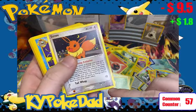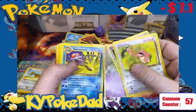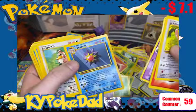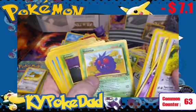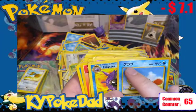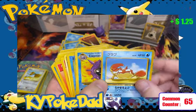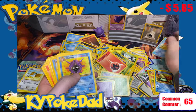We have a Fire Energy, Eevee from Power Keepers worth $1.80, and the Delta Species Cyndaquil up there too — chipping away at our totals. Venonat, Grimer, and we have a Japanese Krabby — this is the Fossil version of the Japanese release, so I'm going to set that off to the side.